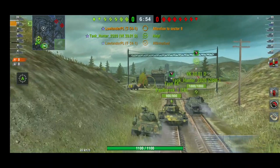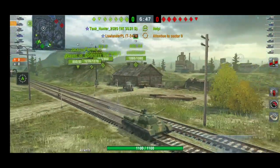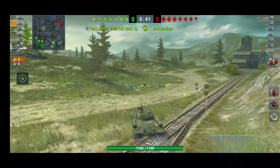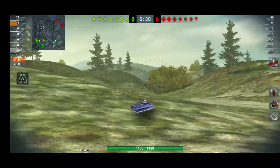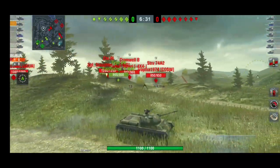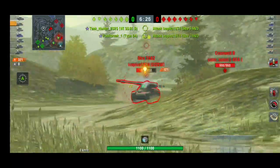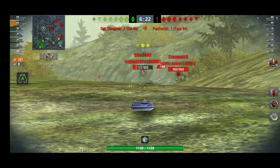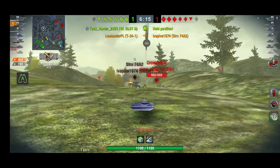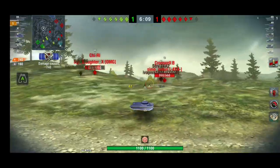Here's the second game, this time on Canal. This tank can really perform on this map because you have a strong turret. I'm going for a position where I can hide my hull — which isn't spectacular — while exposing only my turret, giving me great opportunities to deal damage without being an easy target.